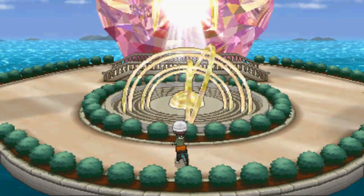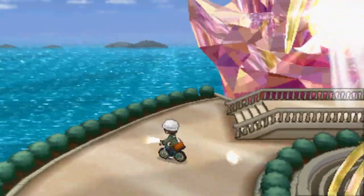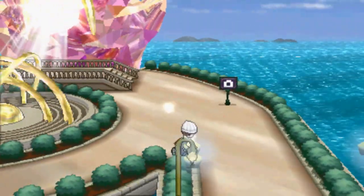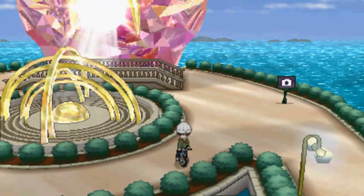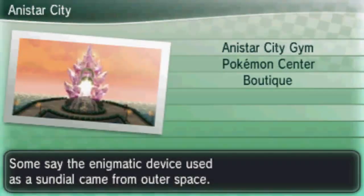Welcome back to more Pokemon Y. As you can see, the sun is shining through the sundial here in Anistar City, and that means we can get the mega stones that are available to us because it is 8 PM and we have until 9 to do it. Let's go do this quickly. The first place we are going to go is Aquacord Town.